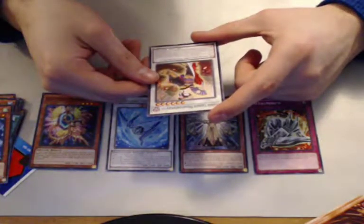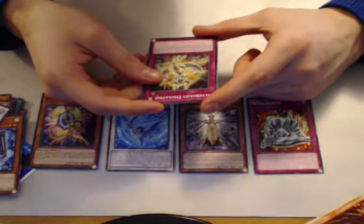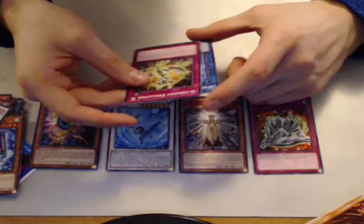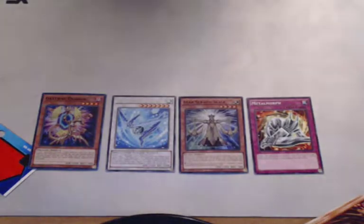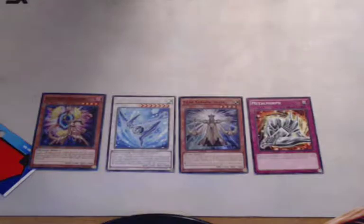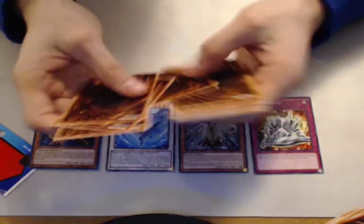Flower Cardian Moonflower Viewing — interesting, common though. Altergeist Emulative — meh. And Space Insert. So not as good as the last pack, but that was only half of this one. Four decent cards — I'm excited about that Metal Morph, that's a good card right there.